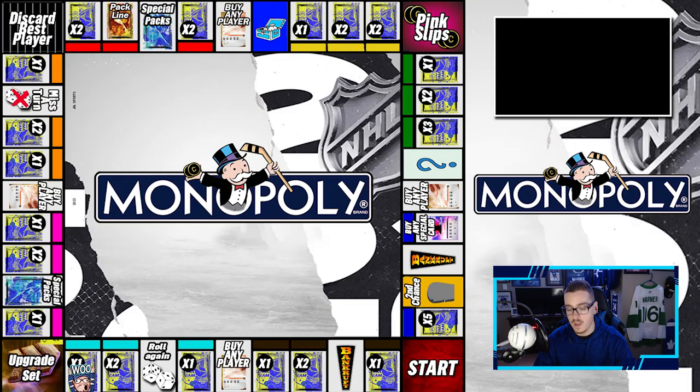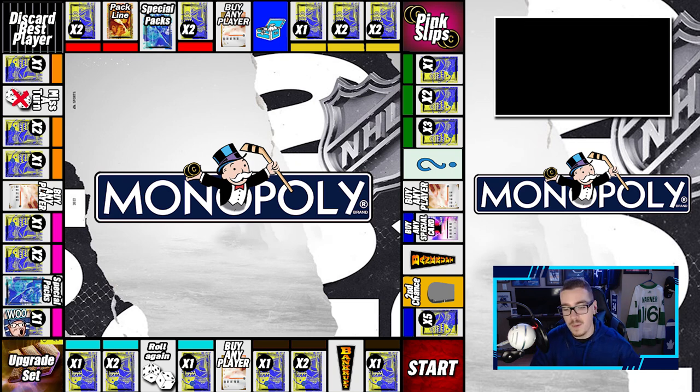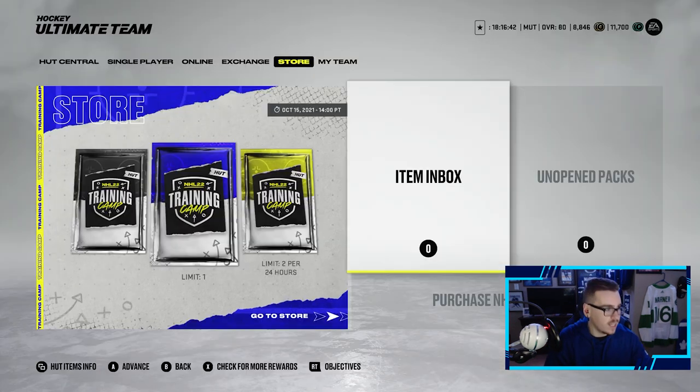All right, so we are rolling for the first time this episode. On the board we were left off on that one premium pack on the left side. We're going to roll now — waiting for my phone — and we get a two. A two means open up one premium pack, so we're back to opening only one premium pack, which isn't ideal, but it is what it is.